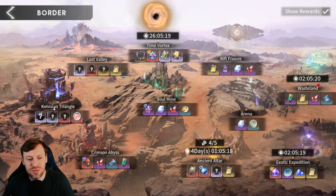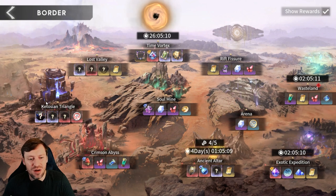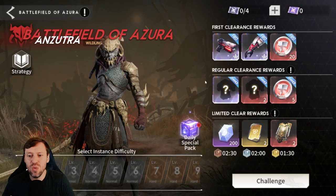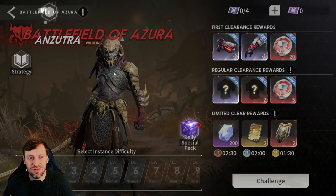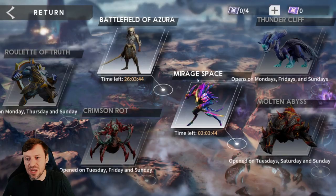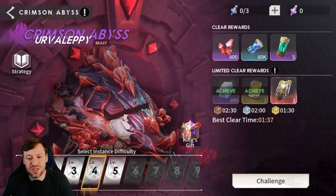Around account level 35-40, you unlock the Ketocian Triangle, which opens up much better new gear with different stats and sets that give huge boosts. The game crashed here but — the Abundant Great Healing set is definitely worth going for. Focus on one hero at a time for gear sets. These gear sets only open on certain days and all open on Sunday, so build one hero out then move on to the next.